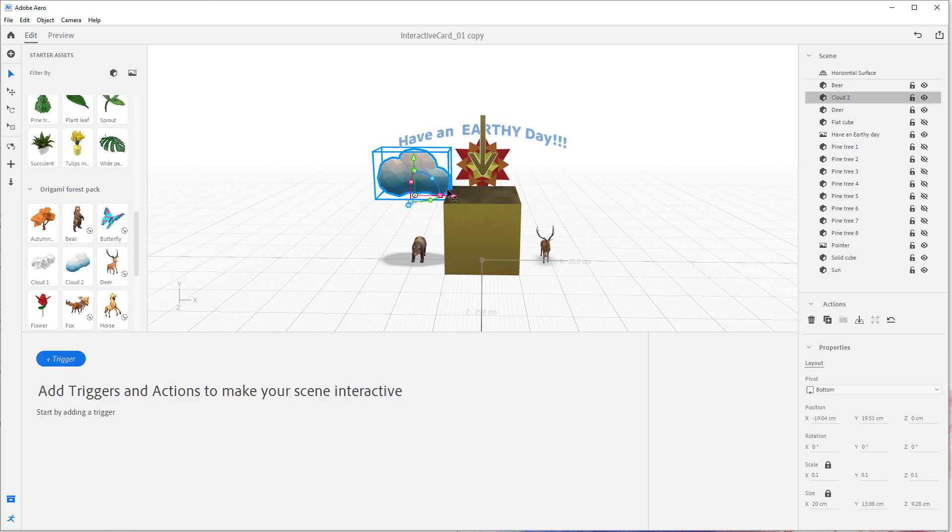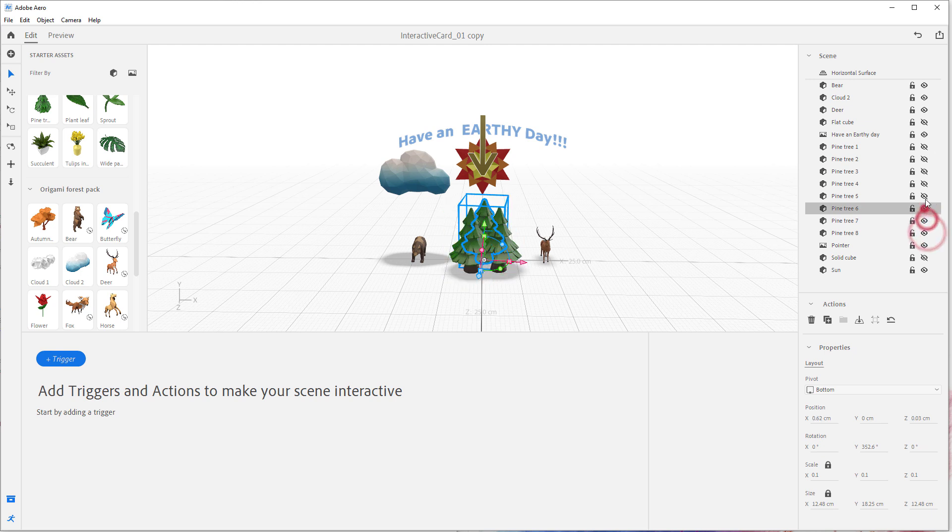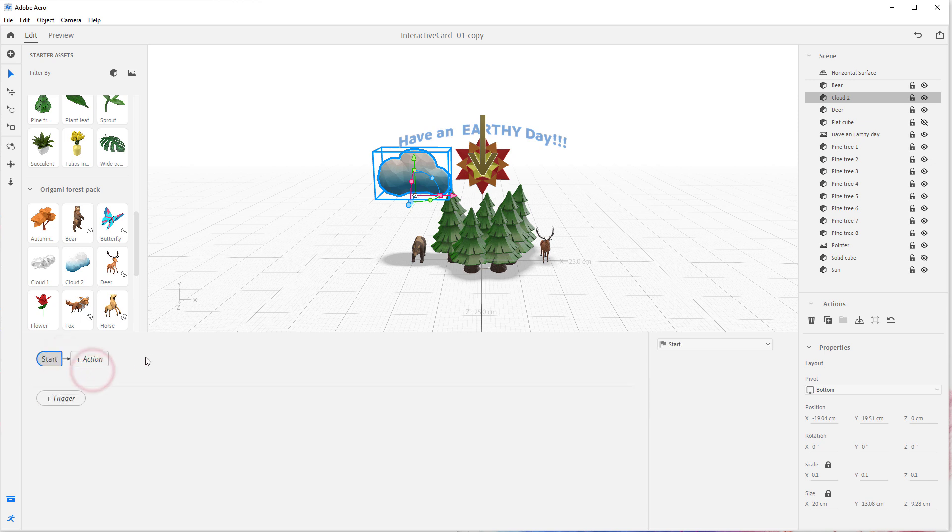I'm going to add a little movement to the cloud because I want it to go back and forth. Let's hide the solid cube and show the trees so I can see how they look. On start, I want the cloud to go back and forth throughout the whole experience, just to add some fun. I'll add a move trigger on the x-axis, offset by about five centimeters — that looks nice. I want it to go infinite and back and forth.